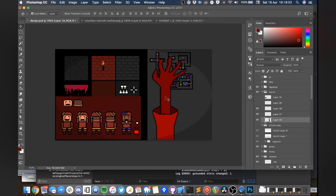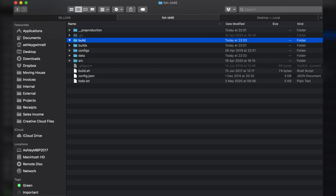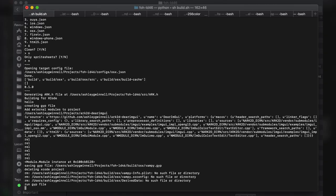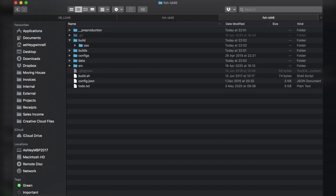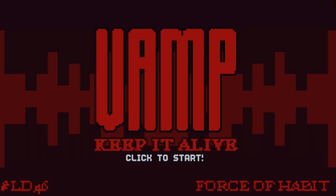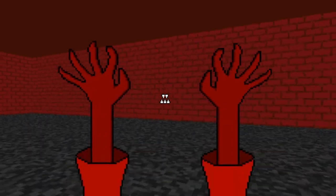With a bunch of art now ready to go and a rough to-do list, I started programming. Xcode project setup, include 3D game module, compile, run, fail, change code, link a bunch of stuff up, fail again. Eventually we end up with a first playable. And here it is! I can run around a blocky arena, and I can dash too!